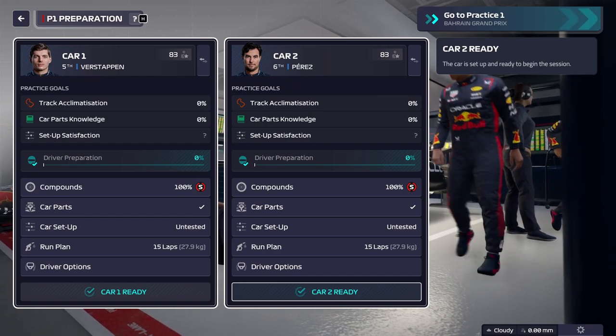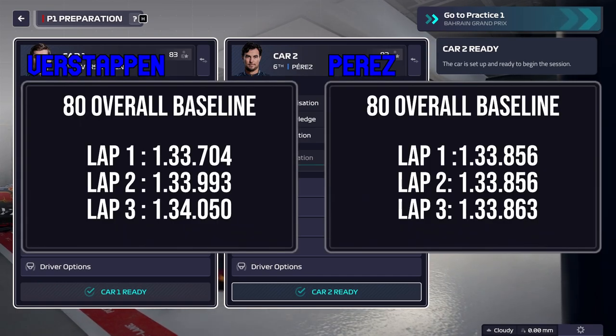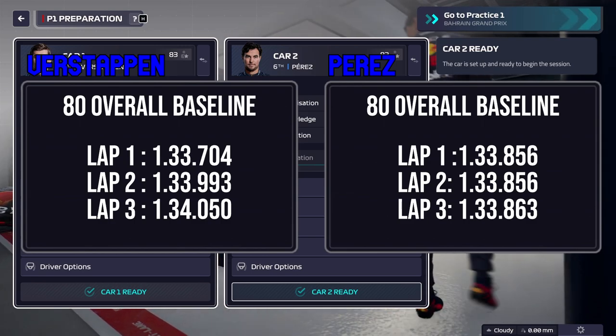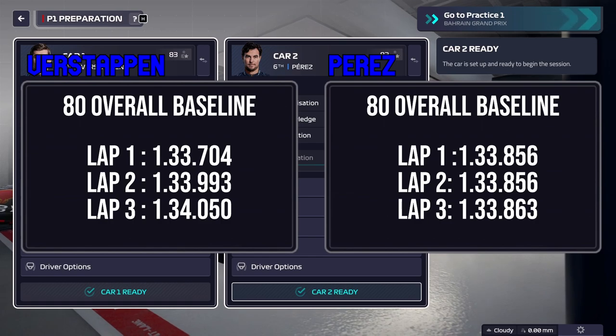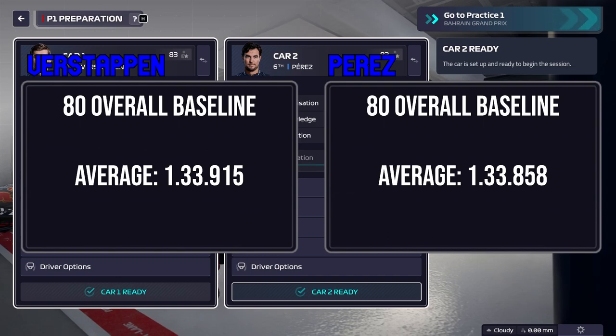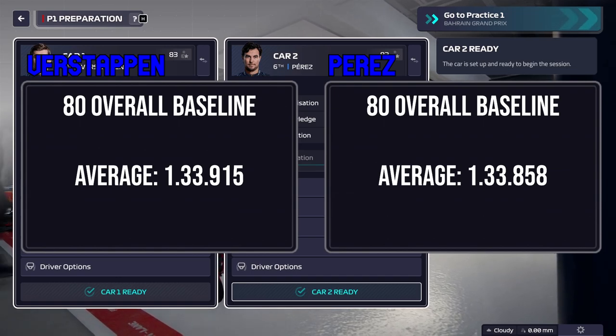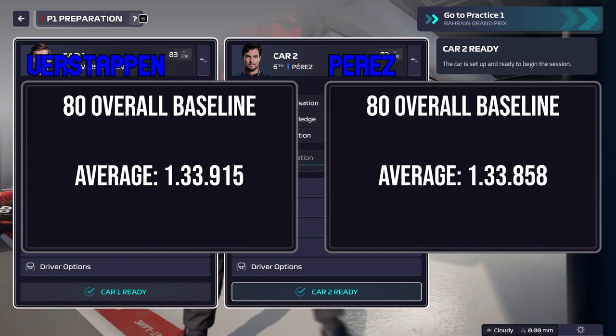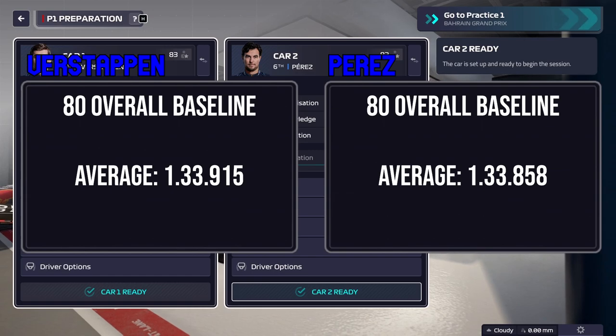Alright, as you can see, here are the results we ended up with from the testing. The overall baseline ended up being pretty equal for both of them, but Verstappen's numbers were a bit wonky. Perez actually had the same lap time twice — 856, 863 — pretty consistent. Verstappen had one very quick lap, two a bit slower laps. But honestly, the baselines aren't that far away from each other, and I think that the Red Bulls with 80 overall would have a baseline of about 33.9 — maybe 33.880 with what we were doing.